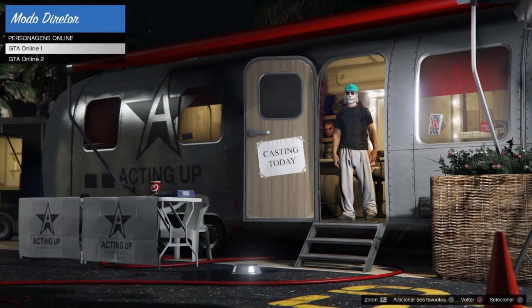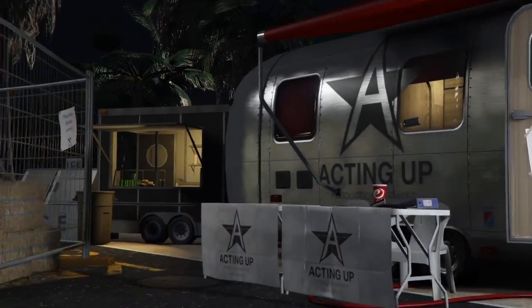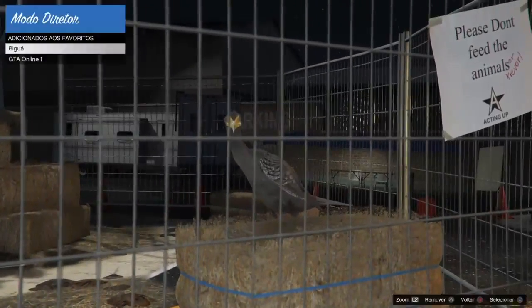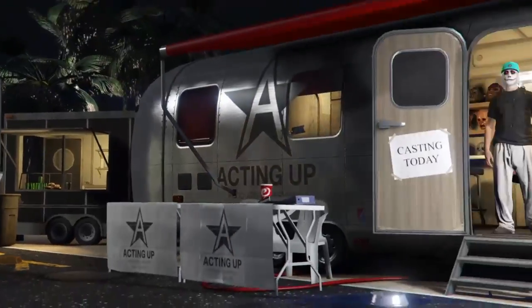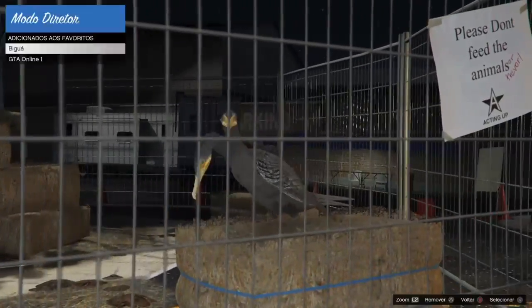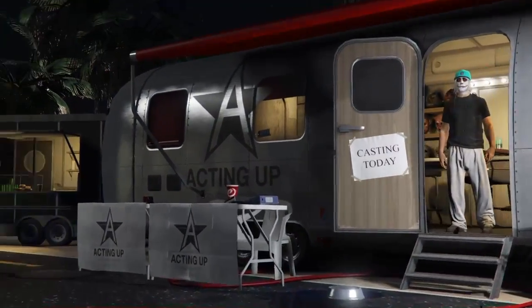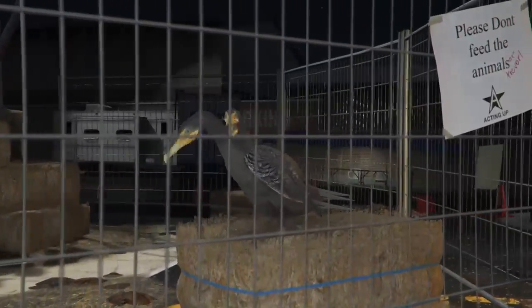No meu caso, se eu já tenho online nenhum. Se você tiver levado dois personagens, coloca GTA Online 2. Vou duplicar a ave. Caso não duplique, saia para o modo história, dê uma volta no quarteirão por uns três minutos e depois volte que vai duplicar. Vou ficar aqui 25 a 30 minutos e quando acabar volto com vocês.